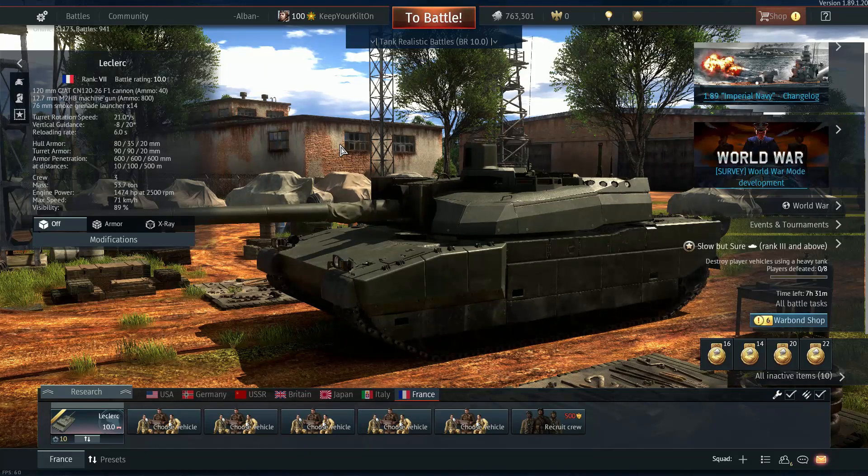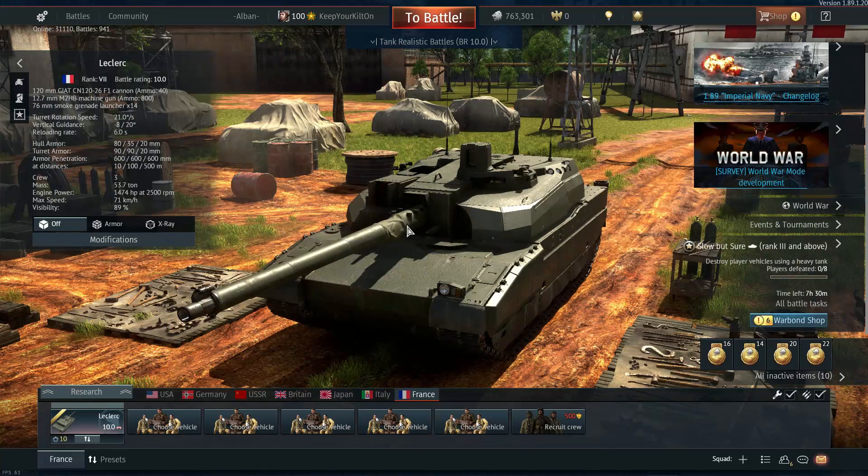Compared to the Leopard 2A5, the Leclerc is faster, has better hull armor, and has a faster reload with a six-second autoloader — which is not historically accurate; it would be five seconds, but Gaijin had to nerf it. Just hoping to god that they could do something to make this tank not overpowered. Maybe giving it a 530 millimeter penetrating round wasn't the best idea.